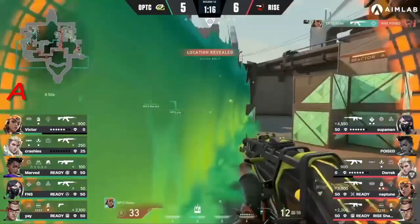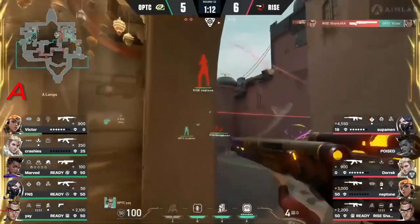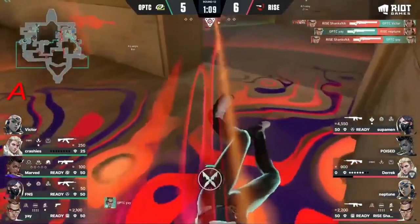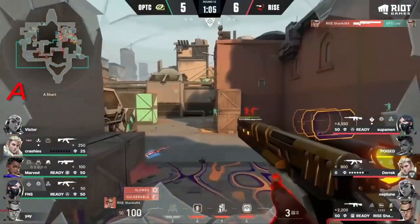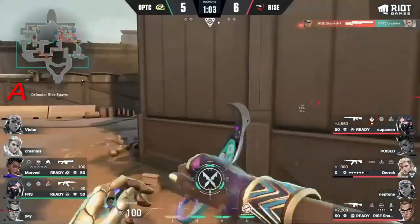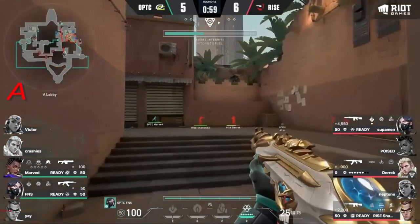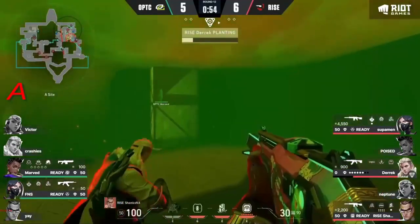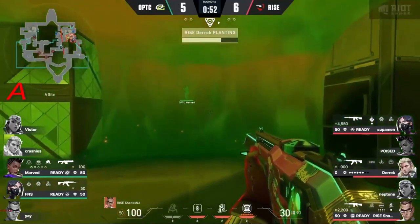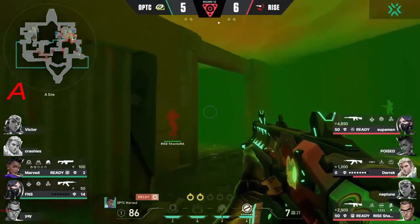Great paint shell follow-up from Victor preventing showers control. Yay — oh my goodness, look at that catch! Neptune — what's going on there on short? Ground is gained here by Rise and just a shoulder showing is enough for Shanks to finish it off — a triple out of him. FNS goes on a long rotation around showers through short trying to find a timing, but the Viper's pit will be cover for the spike plant.